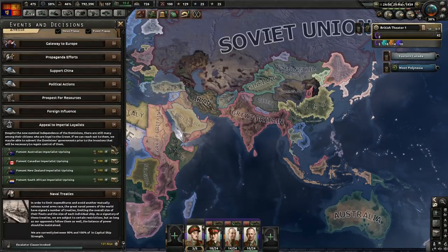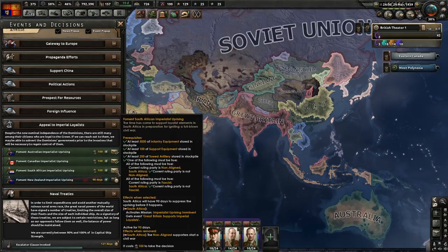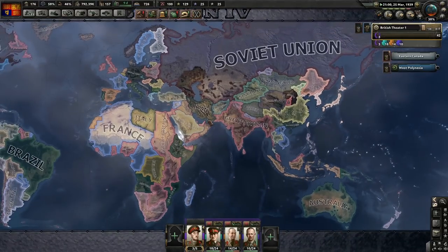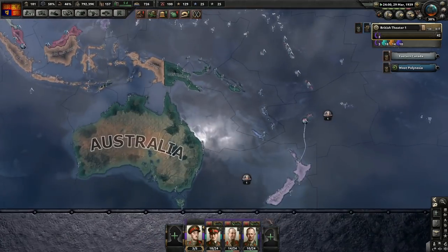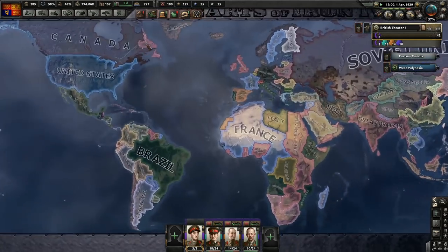We do have 20,000 guns now. I'm not going to start them all at the same time. New Zealand - it's going to take 90 days. South Africa and Canada - let's do it. 90 days is going to kick off. Naval invasion is ready. Invasion of South Africa is ready. And the invasion of Canada is ready. That's going to give us more time to sort out the whole supply issue.